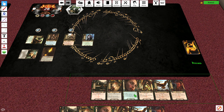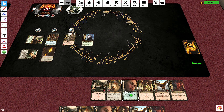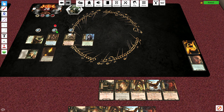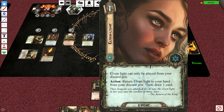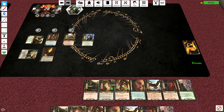We're going to go ahead and use the Elven Light trick, which I've talked about in previous videos. It can only be played from your discard pile, so we discard it using Arwen's ability. We give her a resource, and then we spend the resource to put it back in our hand, and then we draw a card. Heed the Dream, perfect.